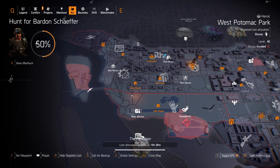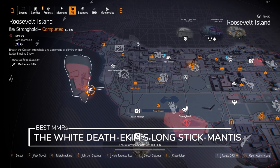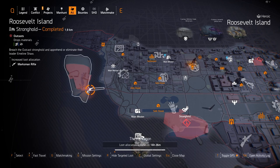You got MMRs at Roosevelt Island. You can get the White Death, which I believe drops in the light zone, and then the E-Kim's Longstick, which I think has Perfect Ranger on it. Those are the best MMRs in the game. Of course you can get the Exotic Mantis and the Nemesis — the Nemesis you still have to get from the quest if you haven't gotten it yet, but anyone who's gotten it before, it will drop for them and you can share it within your group and skip the quest completely.